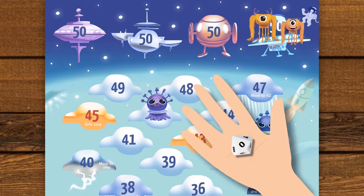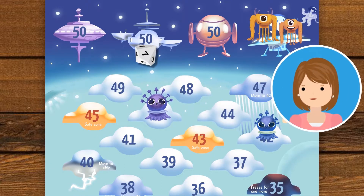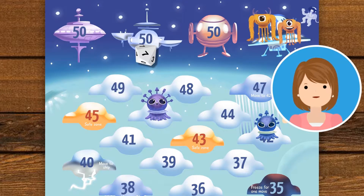My turn. I roll a 7. I'll move one of my aliens to 43. Yay! Now my alien is safe as it landed on a safe cloud. Your aliens can't force me out from here.